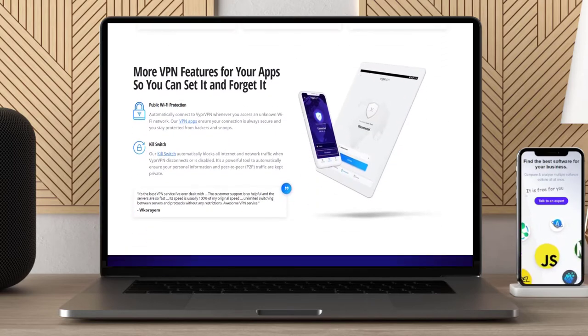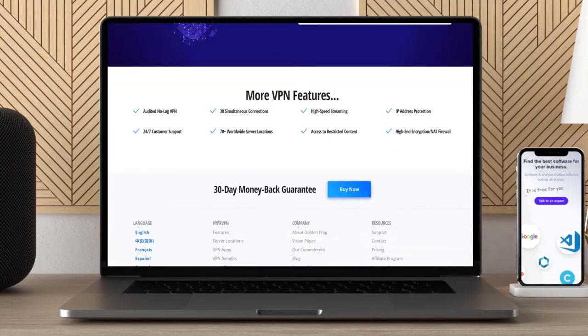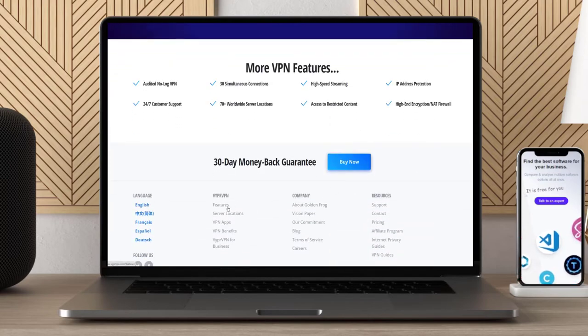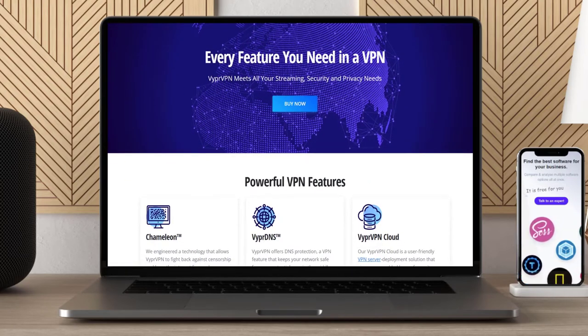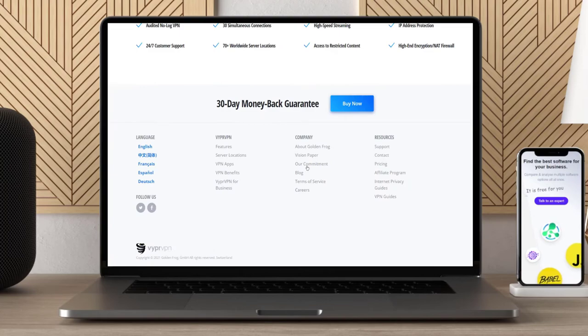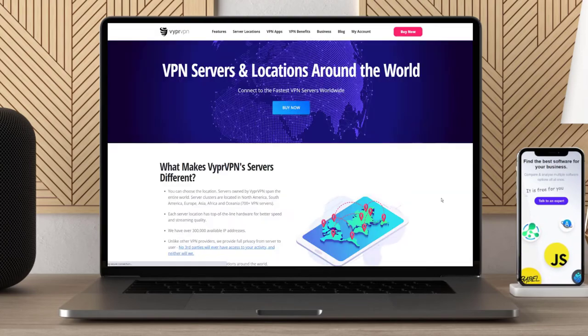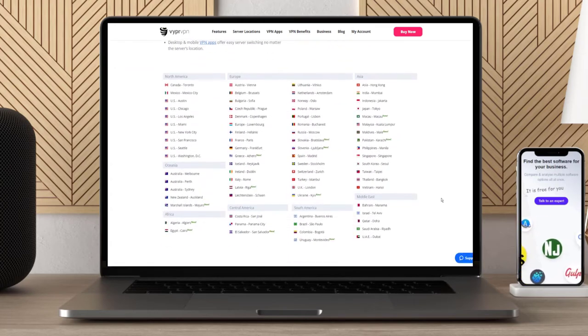Viper VPN connection speeds may not be the fastest in this collection, but they are up to online gaming requirements. Plus, Viper has military-grade encryption that protects you while playing Minecraft or any other game. When it comes to native apps, they have plenty of platforms covered: macOS, Windows desktop and mobile, iOS, iPad, Amazon Fire TV and Stick, Android, and even an app for Google's Chromecast. The simultaneous connections allowance is only three users, but those who need more can use the service's compatibility with OpenWRT routers to connect multiple devices over one access point.